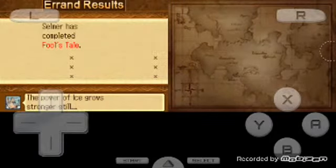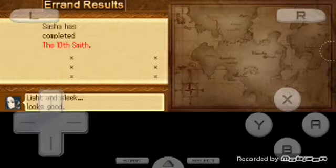So basically what she means is she takes care of everything — the badass healer. Selmer has completed Fool's Tale — the power of ice grows stronger still. Sasha has completed 10th Myth — light and sleek, looks good.